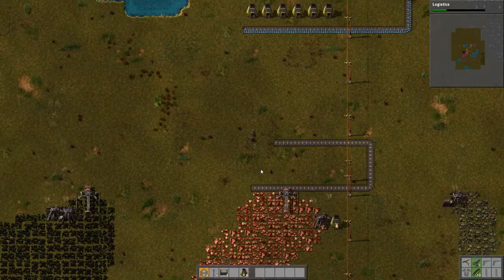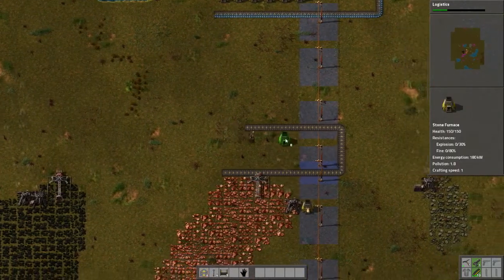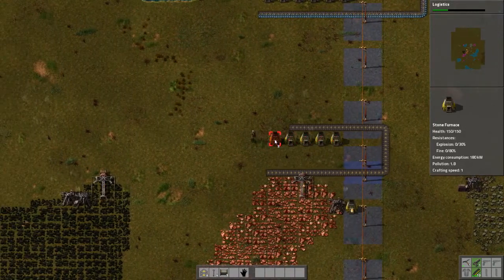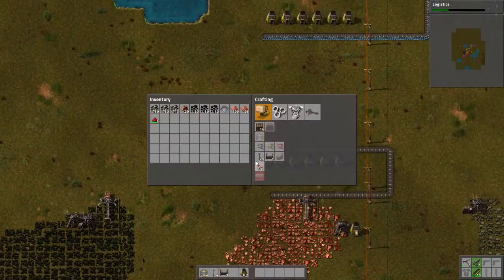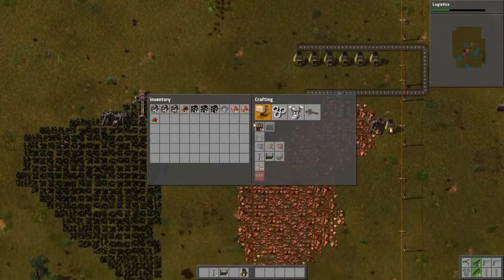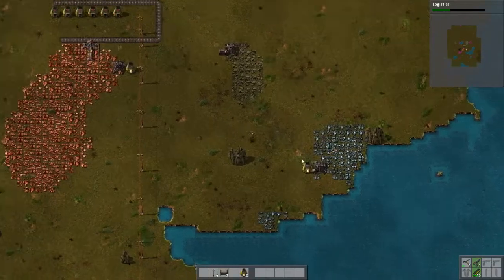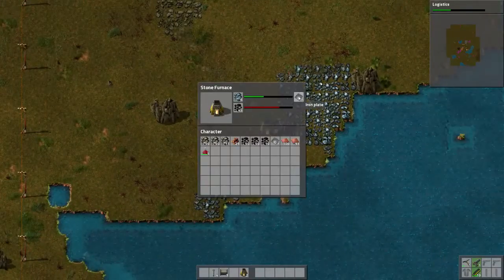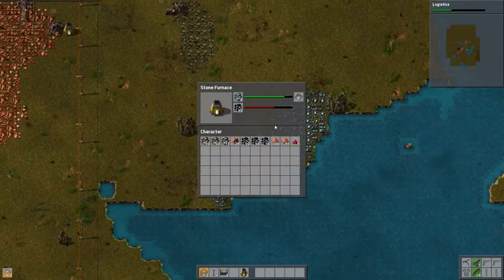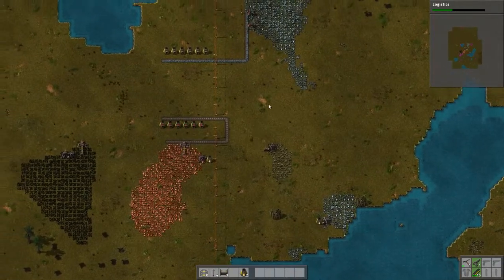So we can get this copper one set up. What we're going to do — one, two, three, four, five, six — we'll do that. Have this extend. Gonna need some more iron. I think it's going well, it will be going well. I just need some more conveyors and once I get the conveyors going this thing's gonna go crazy.